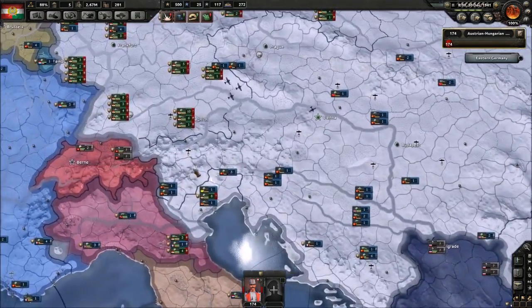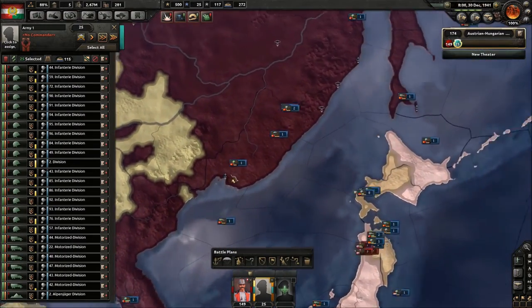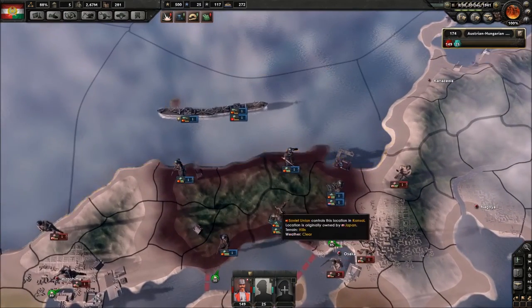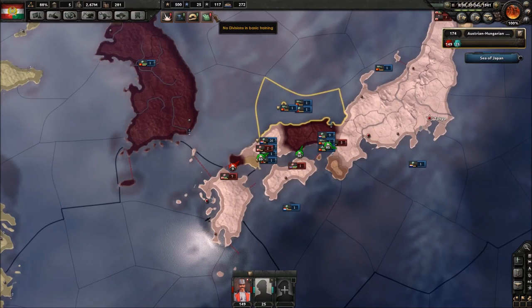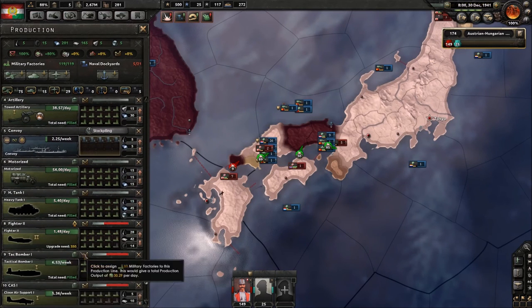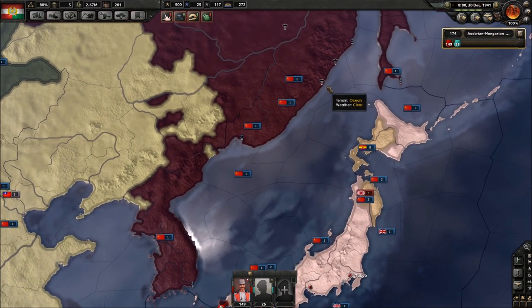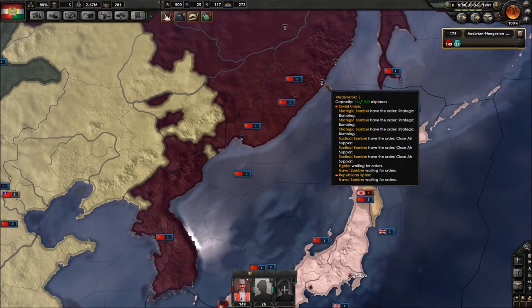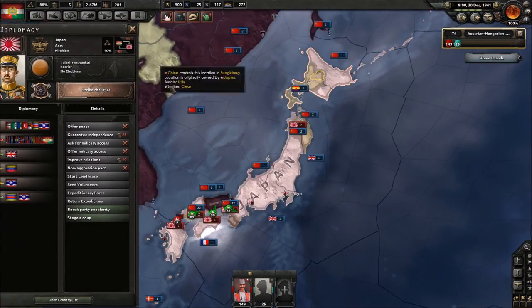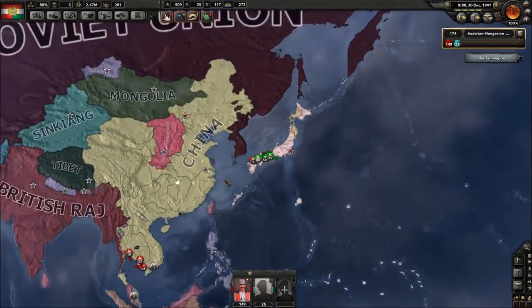We're going to take some troops, put them in their own army, and stick them in a port, then transport them to this province. We have no divisions in training right now, which is strange — we're currently upgrading our weapons and fighters. Let's help out the Soviet Union a little bit. Look how many bombers they have — god damn, they don't need that many. Is Republican Spain in the Axis or the Comintern?